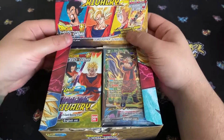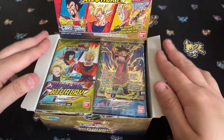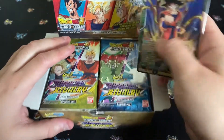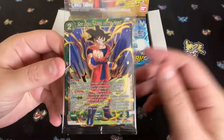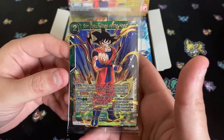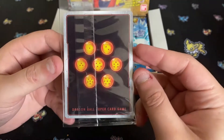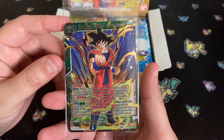By the way guys, I know it's kind of weeaboo to say, but Dragon Ball the franchise is my favorite anime of all time. I grew up watching it as a kid and I still watch Super as it comes out. Here's the card that comes with the box — Son Goku Allies in the Heart. That's a really cool card, look at that back, that is awesome.